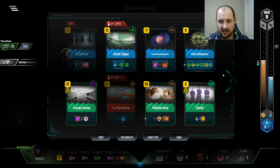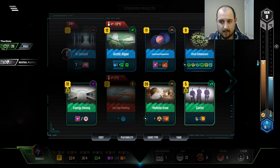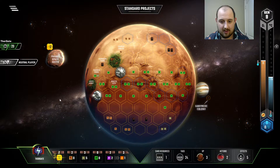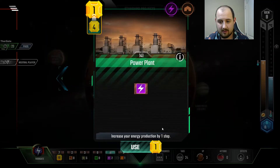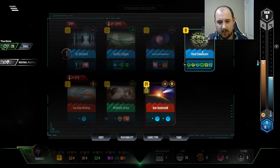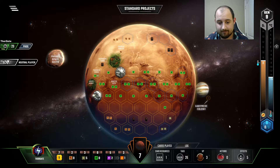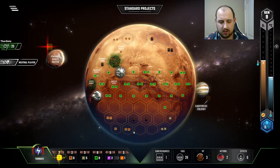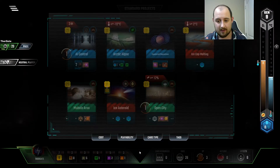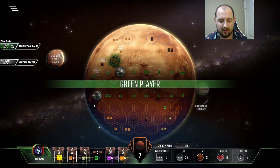Trying to see if I want to play viral enhancers this gen. I don't think I can because I want to play energy savings and cartel. It would have given me a card draw had I gotten an earth tag, but then I wouldn't have gotten the energy production I wanted. Plus I have one here. Oh wait, I could have played them all apparently. Let's see that card draw because I know I want to play Arctic Algae next round. We need to play those — the double ocean card. Open City. Okay, so it made no difference that I played it in that order.